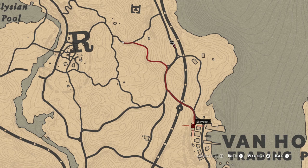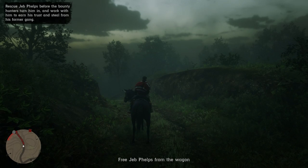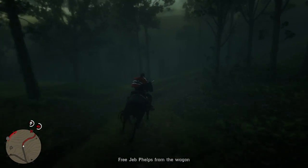Listen to the dialogue and load in. This is where you're going to start. We are going down to the Van Horn trading area. You don't even need to worry about Jeb — just leave Jeb. We're going to get our loot and then leave. That's all we're going to do. Follow the map down to Van Horn.